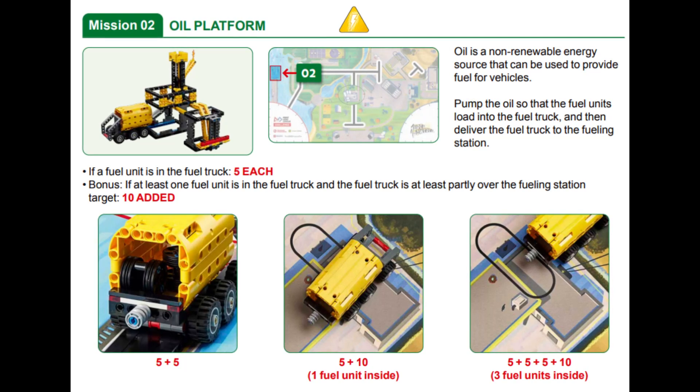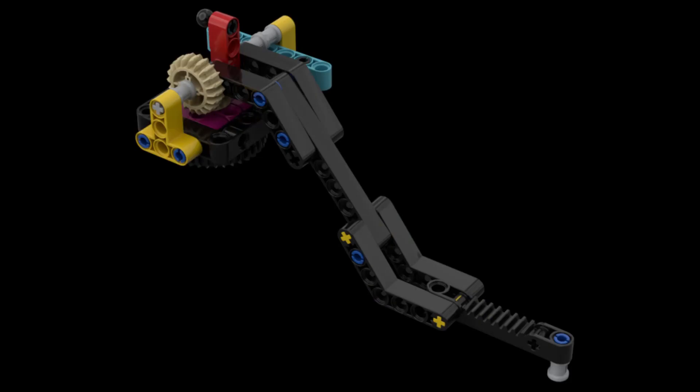We will show you all parts of this mission for both of our solutions. For our Spike Prime solution, we are using the lift arm built from the tools section of the instructions available in the Spike Prime software. We only added a black pin at the end of the arm, sticking out of the underside. Otherwise, this is the same arm we are also using for some of the other missions.